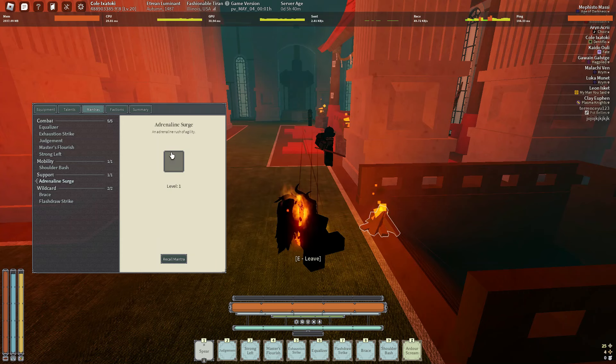Adrenaline Surge — might switch to Frick Lair later on, because that's what I had on my old build. Brace is really good as well, I'll explain that in a minute, and Flash All Strength — could have gone Armstrong instead. I might switch that later.